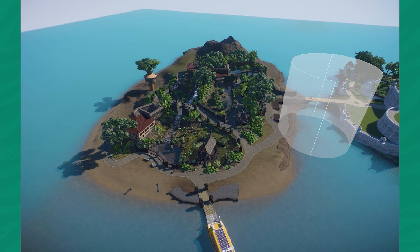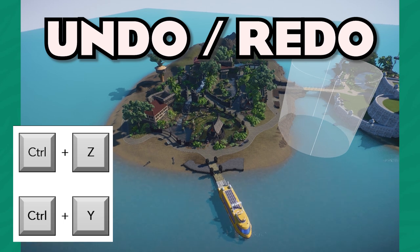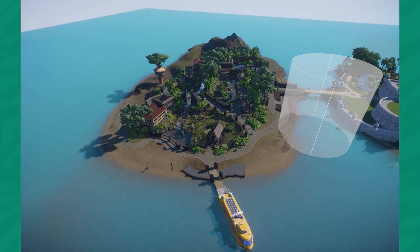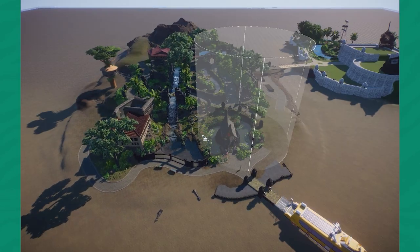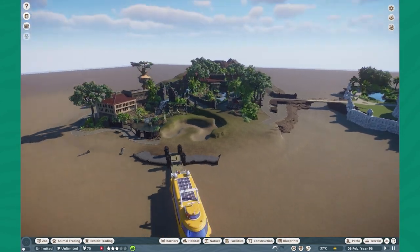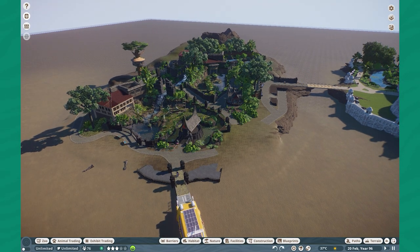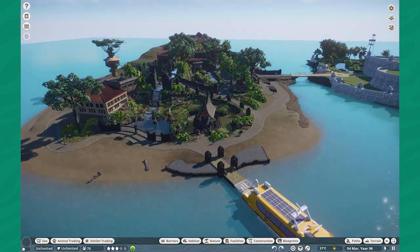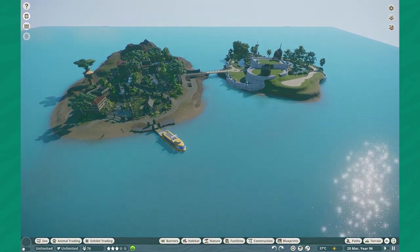The next tip is the undo and redo buttons. CTRL+Z and CTRL+Y give us undo and redo. Say I have this beautiful zoo and I accidentally delete a large chunk of it — if I want to undo that, I simply press CTRL+Z a few times. It takes a moment sometimes, but eventually you get it back looking just as it did before. It's really that simple.